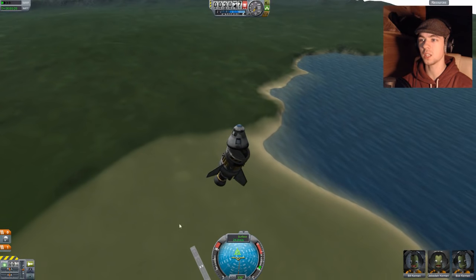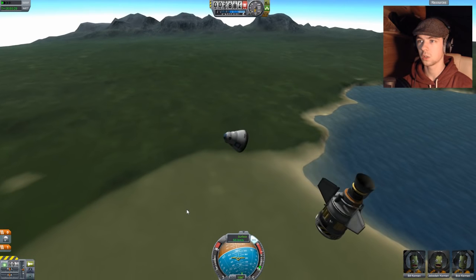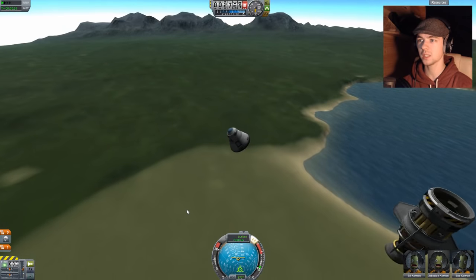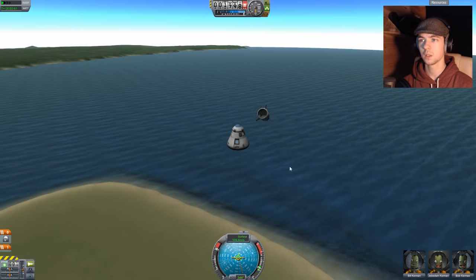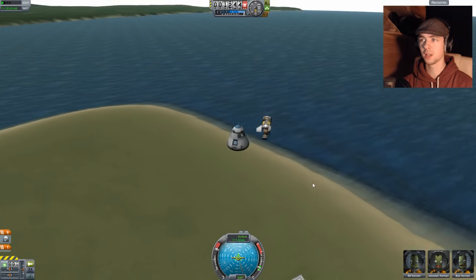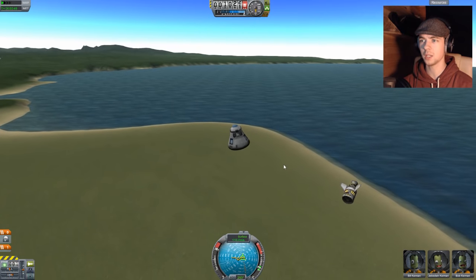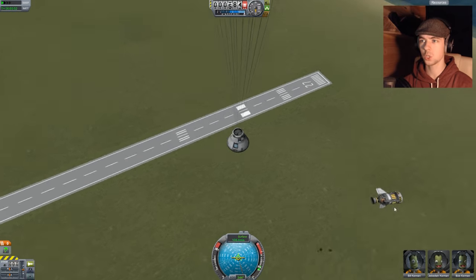Oh no. SAS is awesome — it like keeps you in a fixed position. Now I have to put out parachutes — is it Space again? I have no idea. I hope I don't kill all my little Kerbals. Are we close to the ground? Parachute!